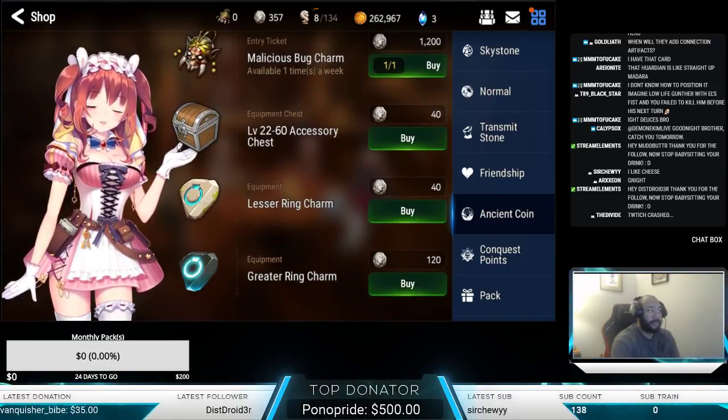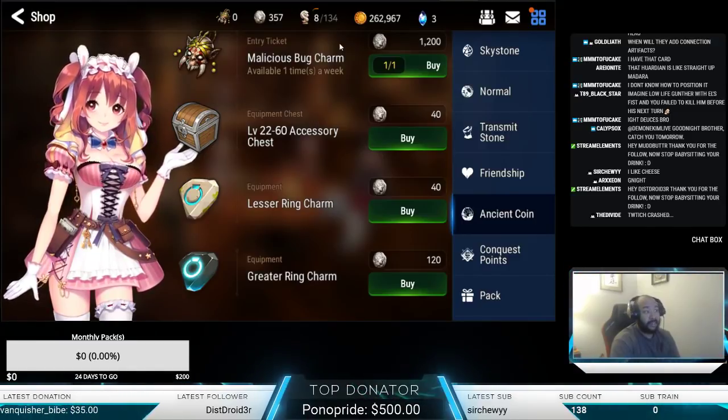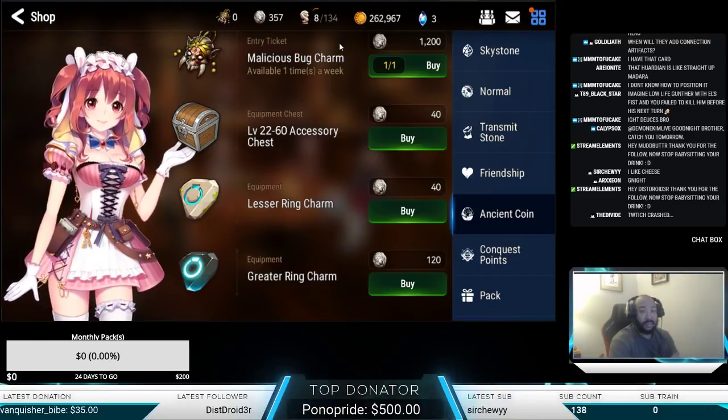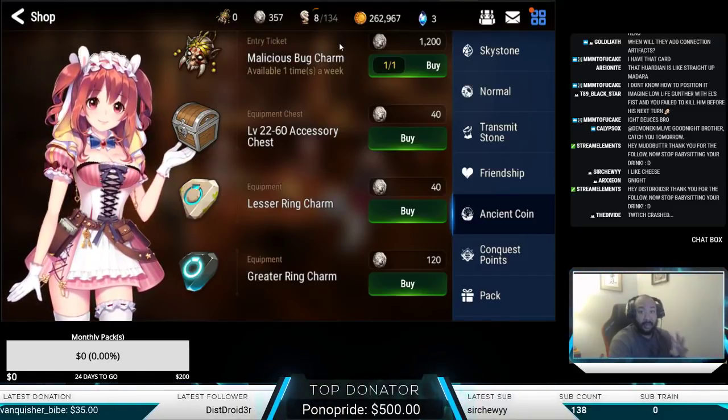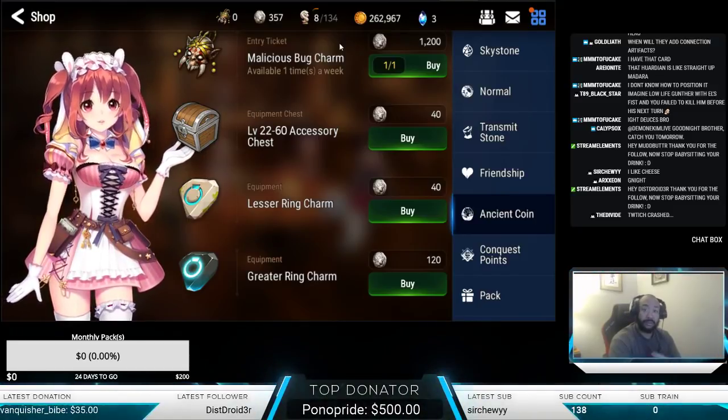When you start out the game, these chests are going to be the most important thing for you once you establish some decent Tier 3, Tier 4, or potentially even Tier 5 jewels that match the stats you need — so attack percent, crit rate, or crit damage with decent subs on your units for damage dealers, and then HP, defense, or speed for your rings and necklaces for your supports.